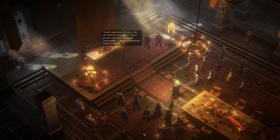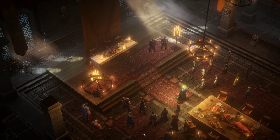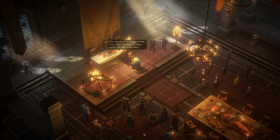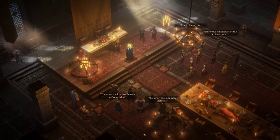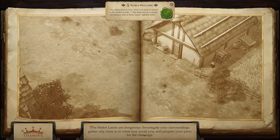'Lords and ladies. Today we are here to honor three brave people who have done the impossible — they've tamed the Stolen Lands. Baron Hannes Drelev, the new master of Glenbon. Captain Maegor Varn, the conqueror of Dunsward. And finally, the tamer of the Shrike Hills, who put an end to the atrocities of the Stag Lord's bandits. Step forward. On behalf of the people of the free city of Restov, I confer upon you this noble title. Rise, your grace.' Alright, and I'm a Baron! That's all it takes — just gotta kill a Bandit King.